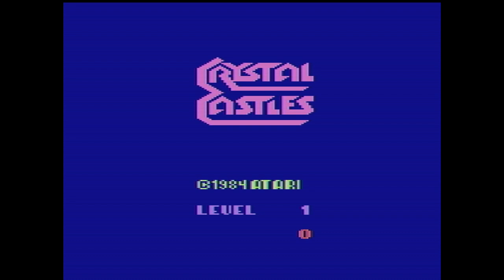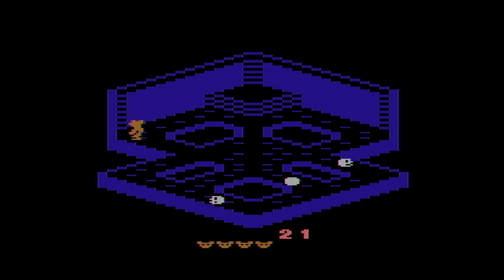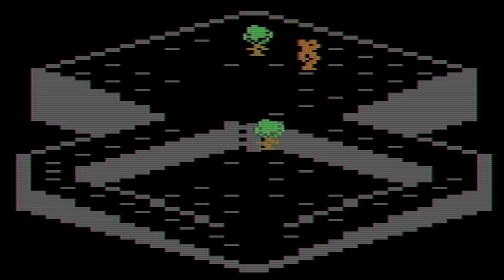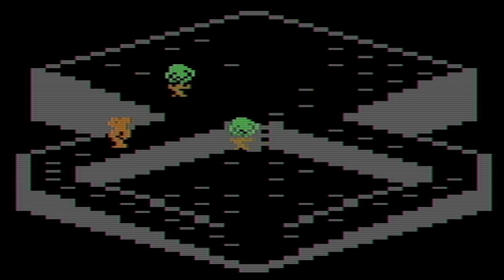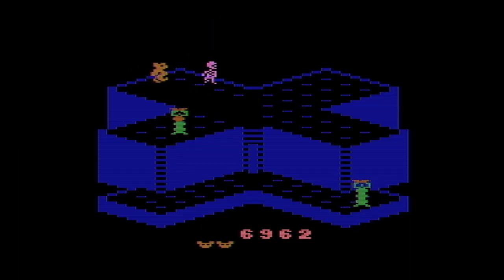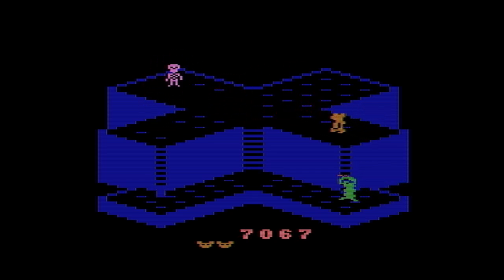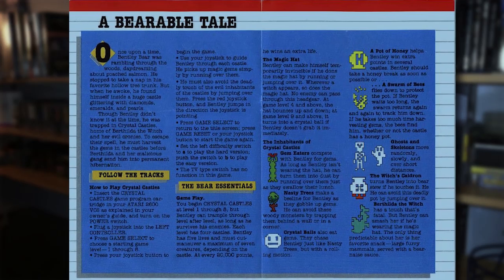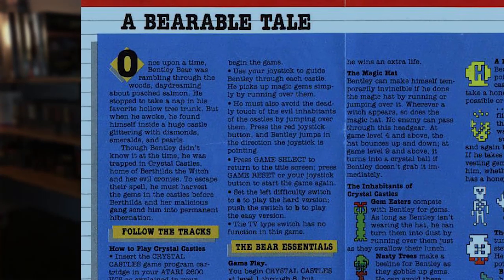You play as Bentley Bear, and the single-player gameplay is simple enough: run around these mazes collecting gems while avoiding enemies. The manual reads: "Once upon a time, Bentley Bear was rambling through the woods daydreaming about poached salmon. He stopped to take a nap in his favorite hollow tree trunk, but when he awoke, he found himself inside a huge castle glittering with diamonds, emeralds, and pearls. He was trapped in Crystal Castles, home of Berthilda the Witch and her evil cronies. To escape their spell, he must harvest the gems before Berthilda and her malicious gang send him into permanent hibernation."